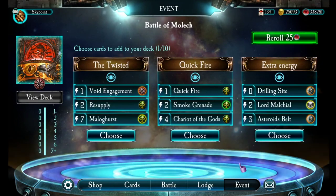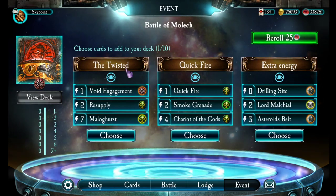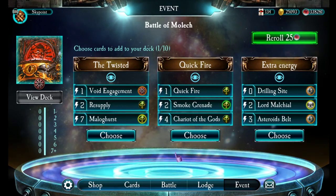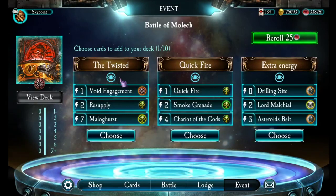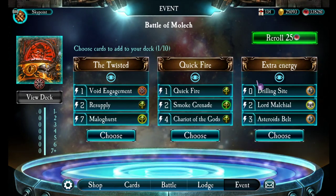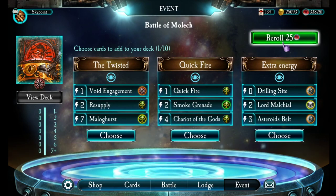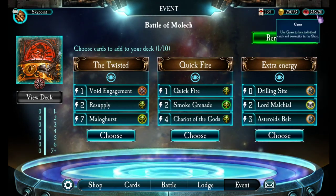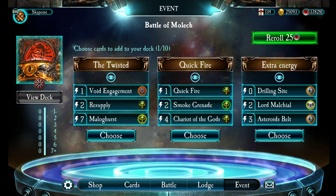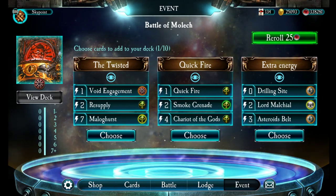This is the new part — very interesting. You choose a set of three cards to add to your deck, and it looks like you're going to get 10 rounds of choosing three cards. You can see what the cards are, and in every round you choose which of the three sets you want, mixing and matching cards together. Here's a really interesting point — look at the top corner: reroll your set for 25 gems. A lot of players have been complaining that gems are practically useless when you've got hundreds of thousands of them. Now if you've got enough gems, it gives you an edge in the deck-building mode, which I like.